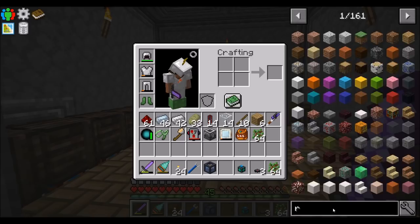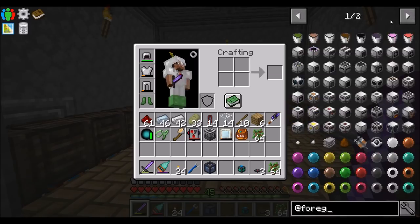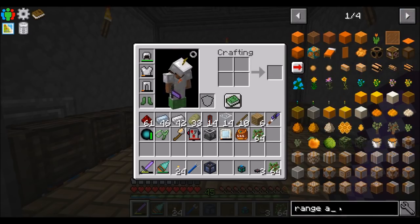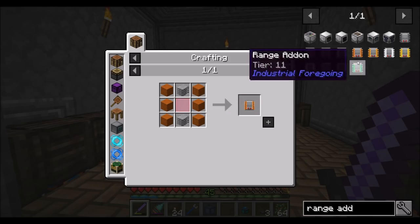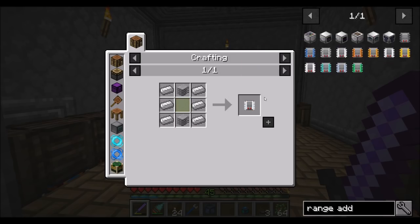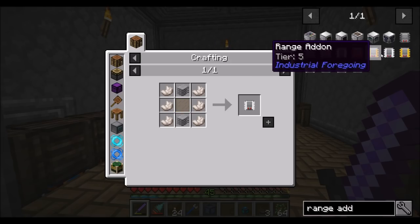Range add-ons — so it's probably under 'foregoing'. What are these things called? Range add-ons. Let's get the tier three — that's quartz. Four is sandstone for tier four. Five is glowstone. Six is iron. I don't want this thing to be huge — it doesn't necessarily need to be huge, because it's going to be a pretty decent bit of automation. So it doesn't need to be a giant tree farm.